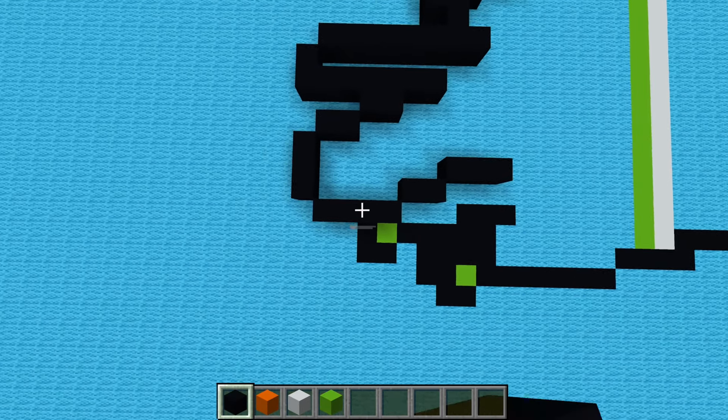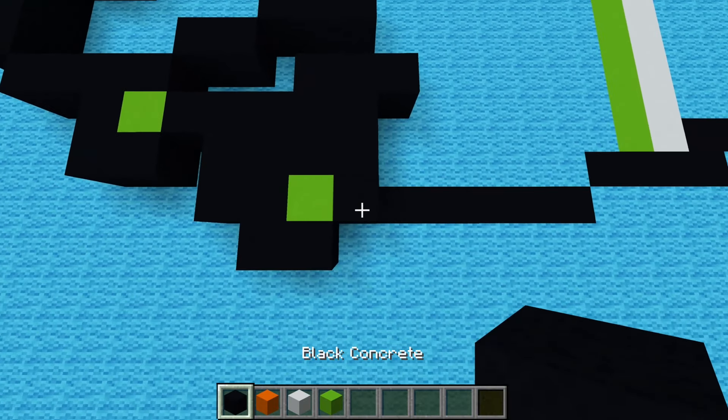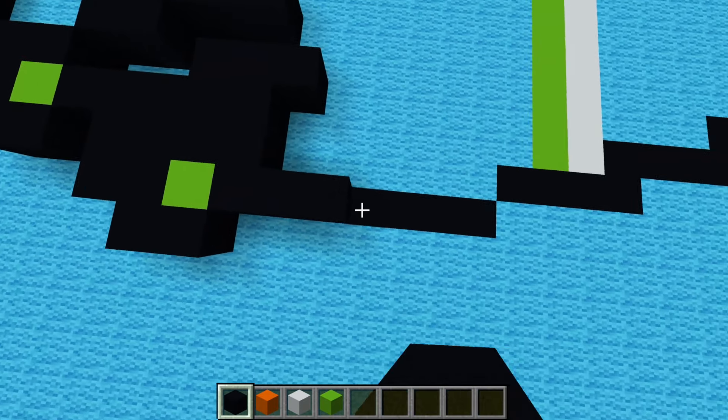And then from this block right here, go down by 2 and right by 1. Then do another up-right diagonal, and then fill in that hole, and fill in that hole with lime concrete. Then go right by 1, down by 2, right by 1, down by 1, right by 1. And then from this block, go up by 2, down-right diagonal, up by 2, right by 2, down-left diagonal, down by 2, and then fill in lime concrete. And then from this block, go right by 1, 2, 3, 4, 5, 6.